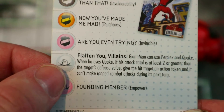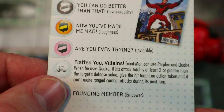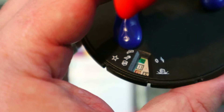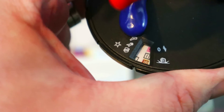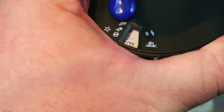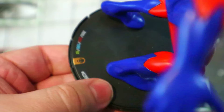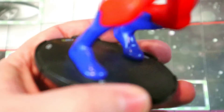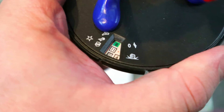He also has a special damage power: Giant Man can use Perplex and Quake. When he uses Quake, if his attack total is at least two greater than his target's defense value, give the hit character an action token and it can't make ranged combat attacks during its next turn — super useful. At the 300-point line he's got 10 movement, Charge with three-square giant reach, 11 attack with Flurry and potential double Outwit, 19 Impervious, and five damage. At the 200-point line he still has Charge and the Perplex, Outwit, Flurry, and Quake special powers.